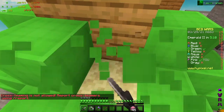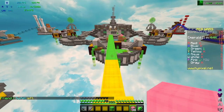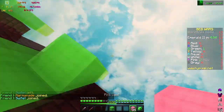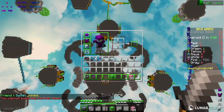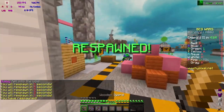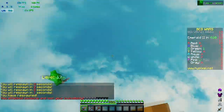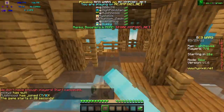Oh my god, he's probably so mad. Green did escape to mid, but I think I can stop him — well, that's unfortunate. It's fine though, because they were going to get my bed anyway, so now I can just win the game. Even though I didn't get to do the crazy stun, I still win. GG.